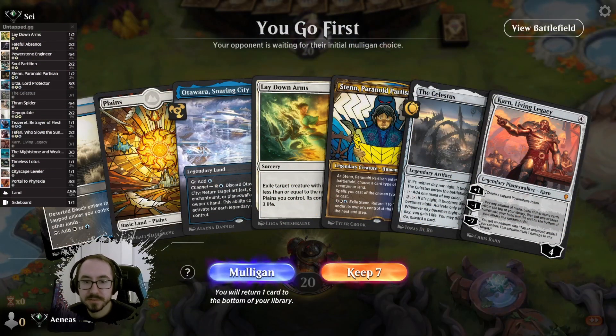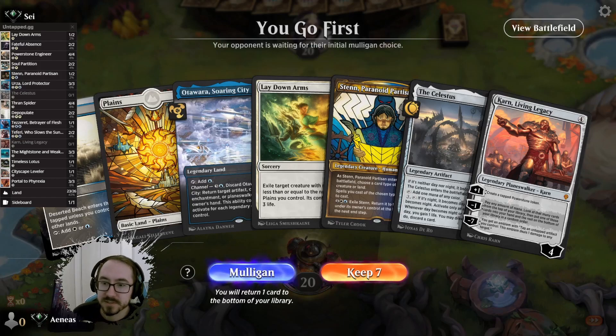This hand we have our removal. We have Stern, Celestis, Karn. I think this looks pretty good.